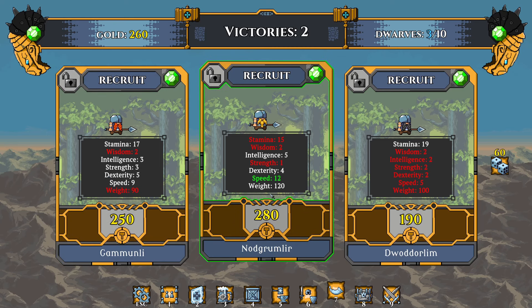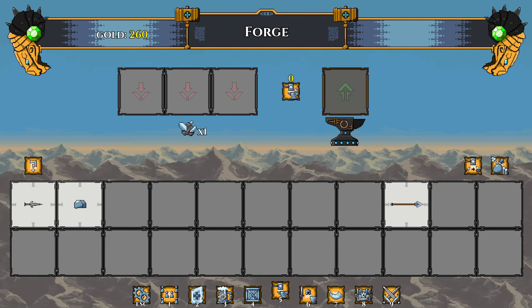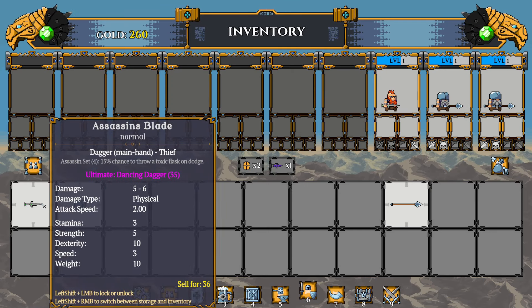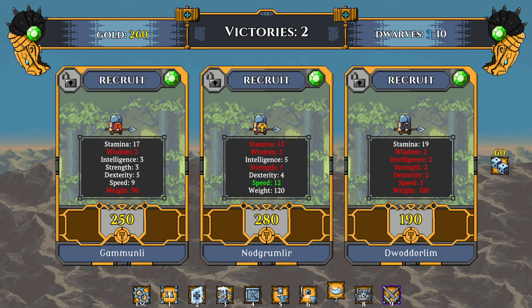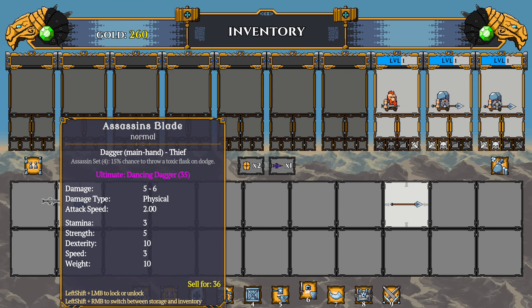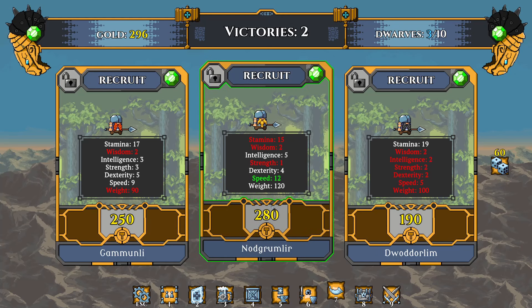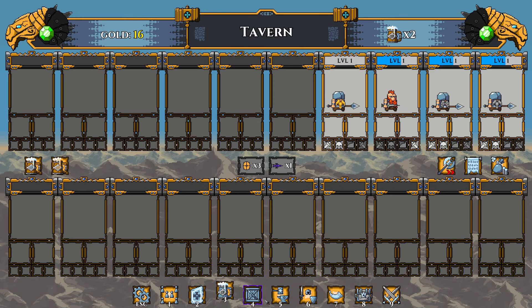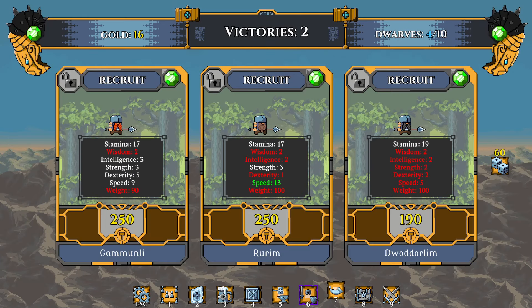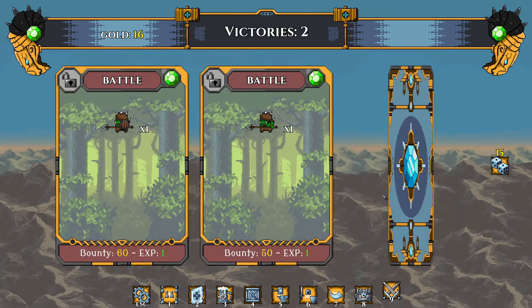That guy has a speed of 12 — let's go sell some stuff. We've got 296 gold now. He's gonna be on the team. I'm actually gonna give that guy the dagger and this guy the spear back — he still looks sick without a helmet. Alright, let's just keep it moving and go through another battle.